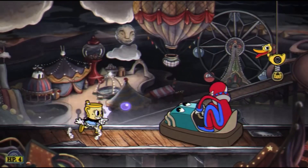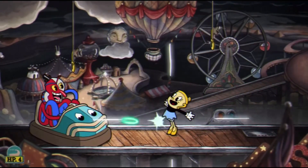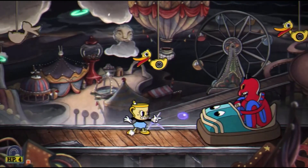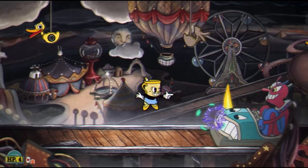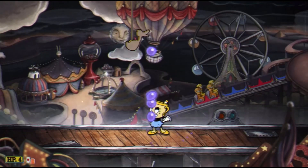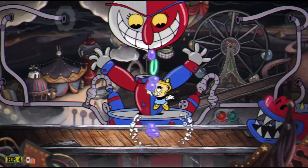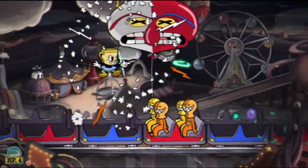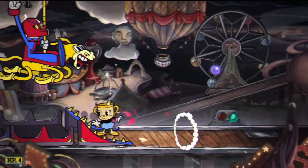So the thing about the boss fight is that Bepi is not the main problem — it's actually all the things around him. Like the little ducks on the ceiling that you can see right now. In phase two, there are balloon dogs and the roller coaster that you have to avoid. Phase three, there's the horse that shoots horseshoes out of its mouth. And in phase four, you have the penguins. All of those make the boss fight really tough.